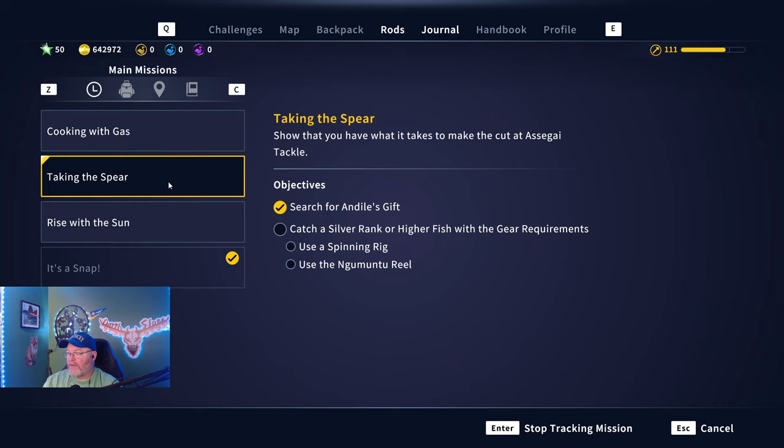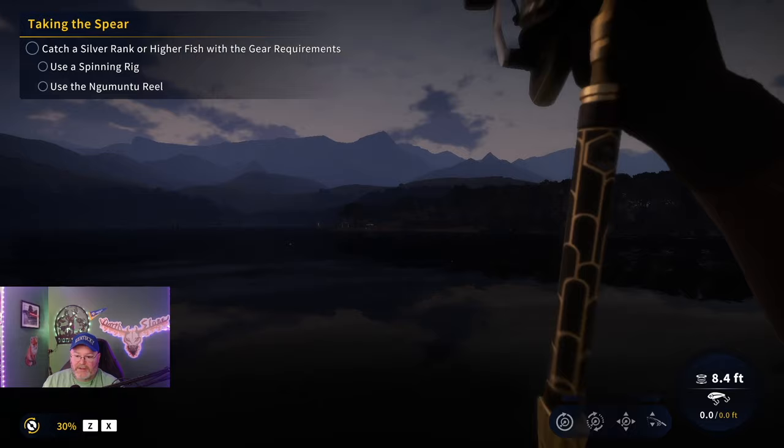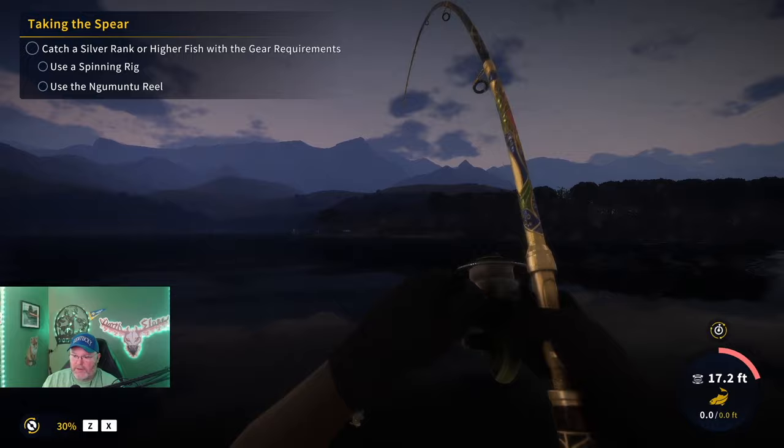I'm just going to do these main mission fish first before starting other challenges — we might get a two-for-one. I'm here at the Dino Park outpost doing some lure fishing. I have no idea what fish are even in this area. I've put the trusty A7 spinner on — let's see what happens. This one feels a little bigger, taking me to about three o'clock on the tension.